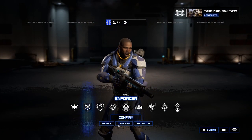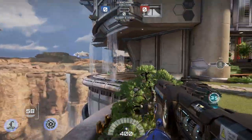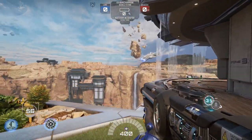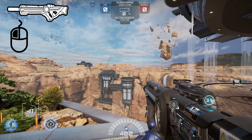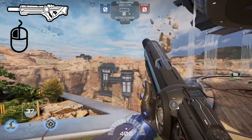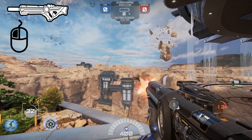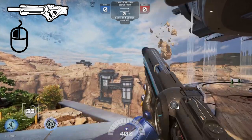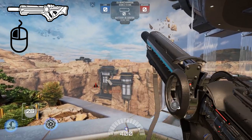Welcome to my guide for the Enforcer in Lawbreakers. The Enforcer is an excellent beginner character and very versatile at multiple ranges. Your primary weapon is the Aerator, a fully automatic assault rifle with a magazine size of 35. It deals 13 to 25 damage depending on range, and has a headshot multiplier of 1.5 rounded down — that means 19 to 37 damage depending on your range.